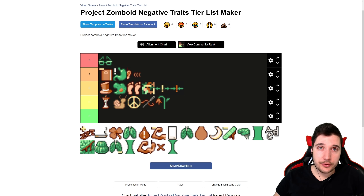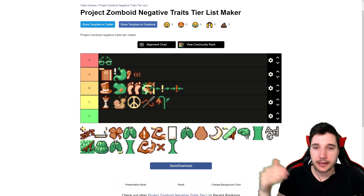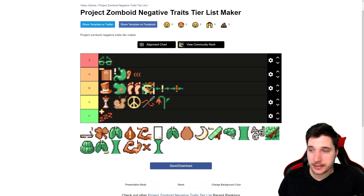Next we have Sleepyhead — you have to sleep longer. If you sleep longer, you can't do as much. You get tired faster during the day, and when you're tired you deal less damage — like 50% less damage with melee weapons. This is a trap for four points. It's just not worth it. This is F tier for me. Having to sleep longer and getting tired faster because of it? No. F tier.